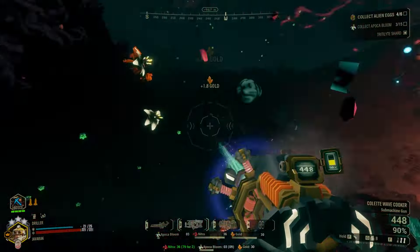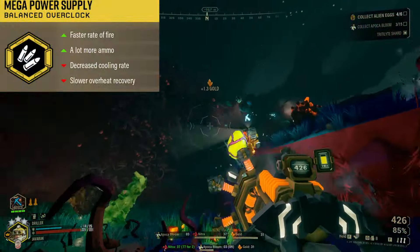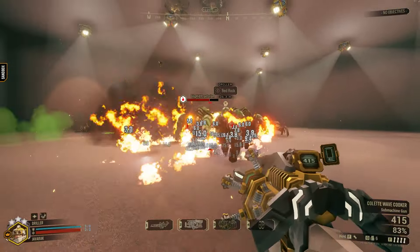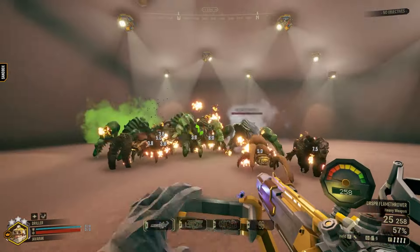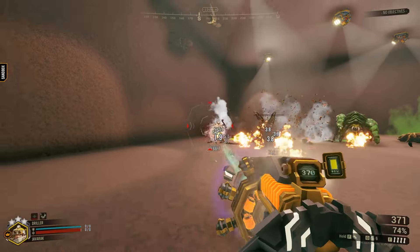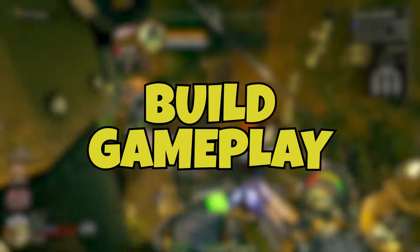This combined with our secondary — the Wave Cooker with the Mega Power Supply overclock — between both of these tools we have an insanely effective build that can do very high amounts of burst damage or strong damage over time to take out bigger or smaller enemies. It's not a very complicated setup; you basically just stand in the thick of the enemies and light them on fire, which is what the Driller wants to do anyway.